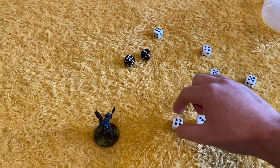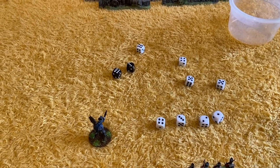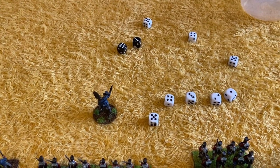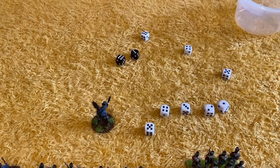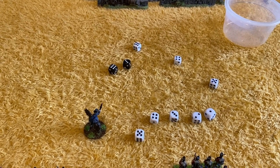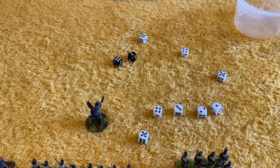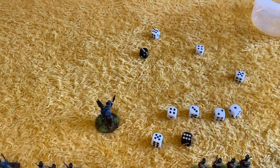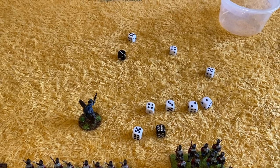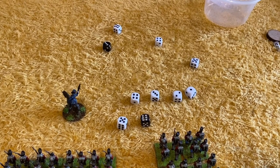A four allows you to activate a skirmishing unit or light infantry, such as the 95th Rifles — when they activate, they move and fire. A five can be used to activate artillery or cavalry: if artillery activate, they get a fire action; if cavalry activate, they get one move segment of about eight inches. However, if cavalry are in range to charge, the five can be used to issue a charge order. Finally, a six can be issued to the army general — Wellington can then order two units from any brigade within 18 inches of him, and they can activate even if they've already been activated, making it a bonus activation.